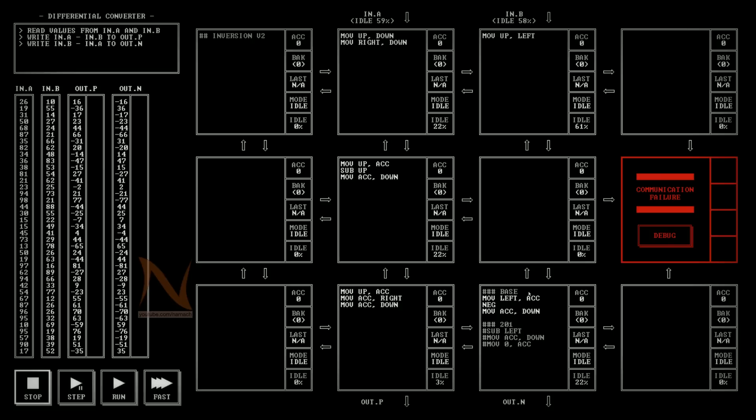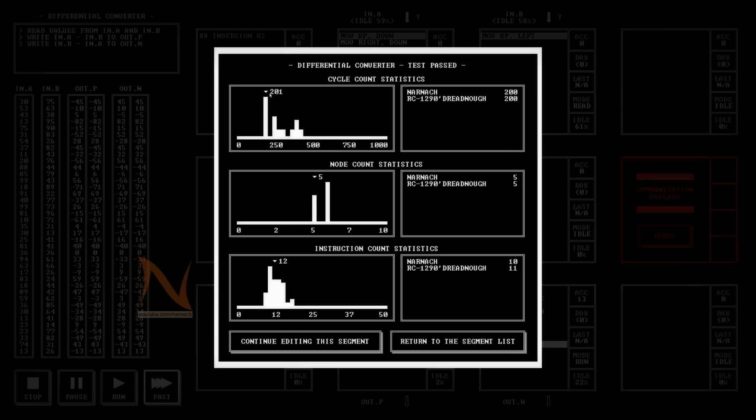Then another person in the comments mentioned: you're moving this value from the left to ACC, then negating it, then moving it down - that's a three-step operation to invert a number. But what if you use SUB rather than NEG? Then you can do the operation in two cycles and reset it afterwards. That was also a very smart idea, so we put that in and run it - we got 201 cycles.